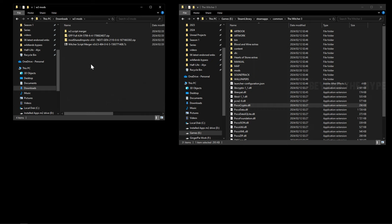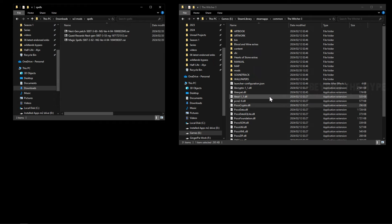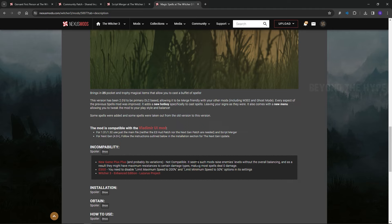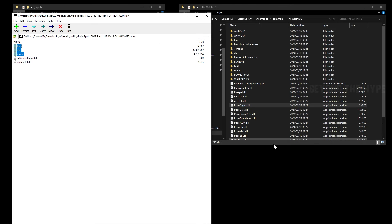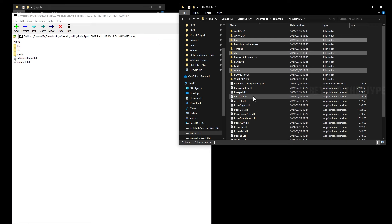Now that we have all our files, let's go to the zips. Create a folder somewhere in your Witcher 3 mods area to keep things clean — something like a 'spells' folder. Open the magic spells zip and click and drag the three files directly into the Witcher 3 install folder — make sure you're placing them in the root install folder itself, not inside a subfolder by accident.